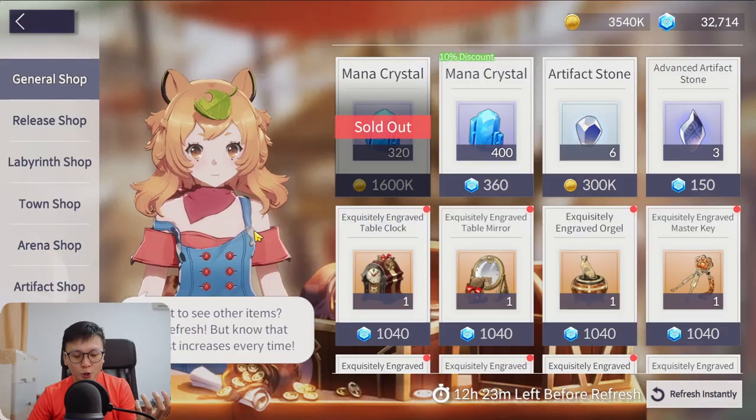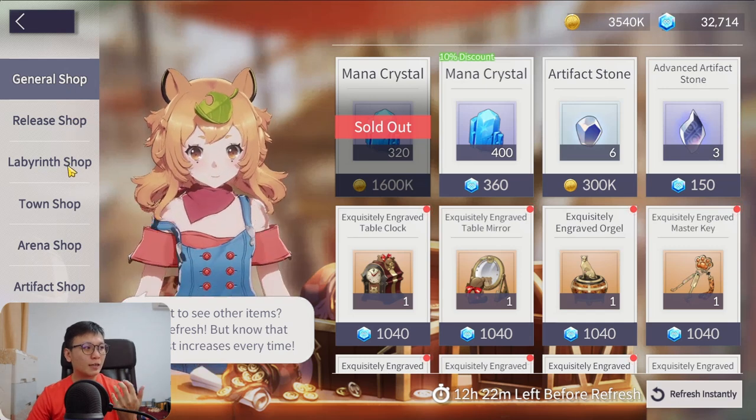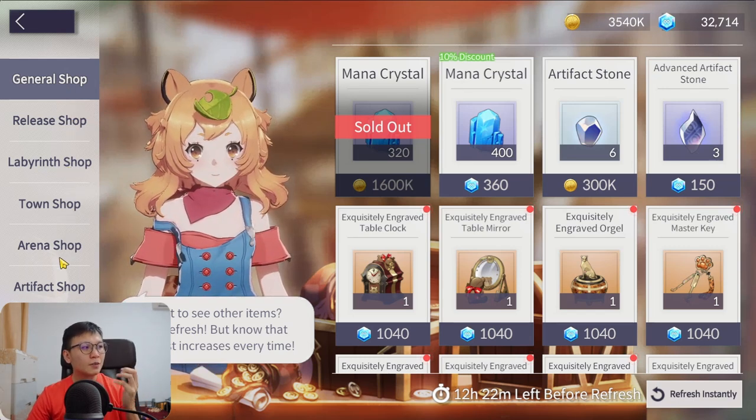The first things we are going to touch on are the shops and the currencies available to spend in them. We have the General Shop, the Release Shop, Labyrinth, Town, Arena, and the Artifact Shop. Let's go through them one by one.